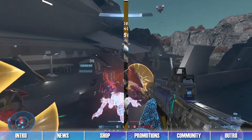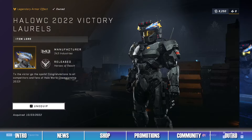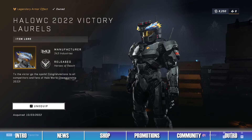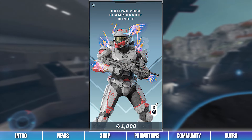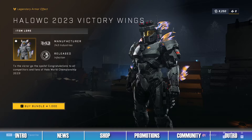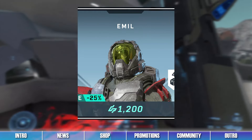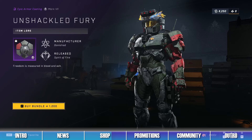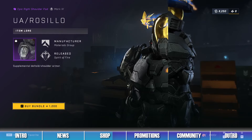The sixth bundle in the shop is the Halo WC-2022 Victory Bundle, which contains the Halo WC-2022 Victory Armor and Weapon Coating, as well as the Victory Laurels Armor Effect. The seventh bundle is the Halo WC-2023 Championship Bundle, which contains the Uppercut Chance Armor Coating and the Victory Wings Armor Effect. The eighth bundle is the Emile Bundle, which contains the Unshackled Fury Armor Coating, the Resilio Shoulders, and the Emile Helmet.